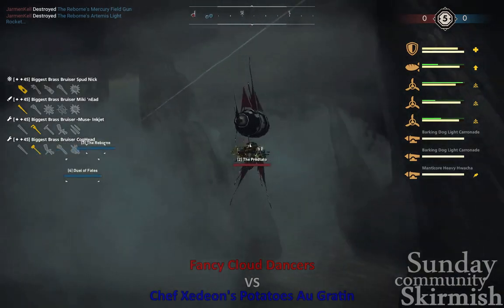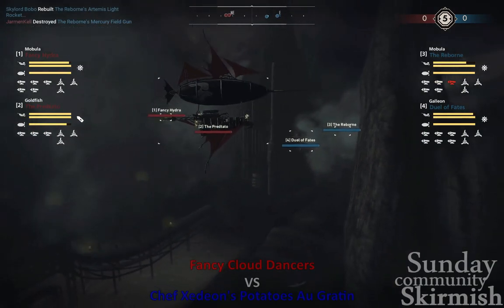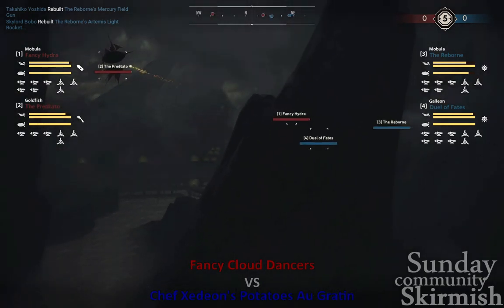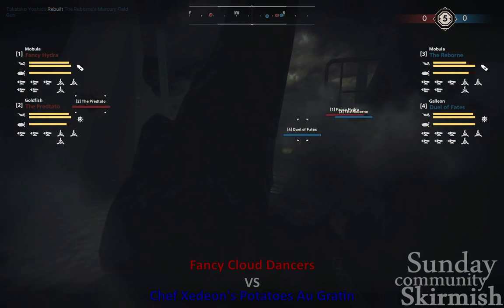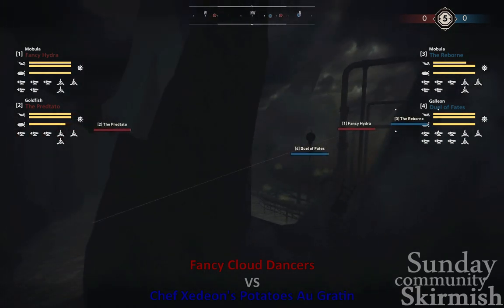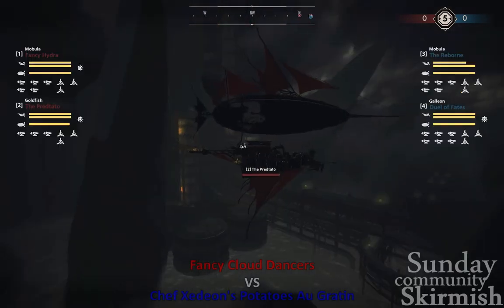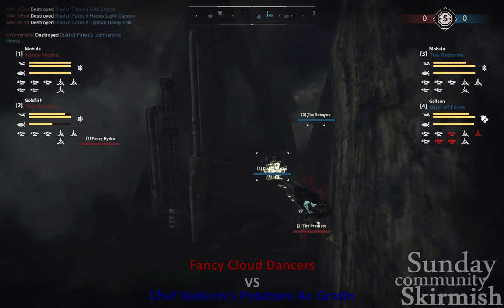Let's watch the Pretado move around the corner — they're moving for that flanking corner. A good move right here by the Pretado. Fancy Hydra is going to move up here any second. As Fancy Hydra opens fire on the Duel of Fates, Reborn is backing up. Is this about to be a 2v1 on the Duel of Fates? Looks like Pretado's decided to go around the front this time, not around the back door.